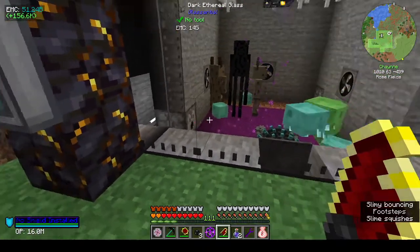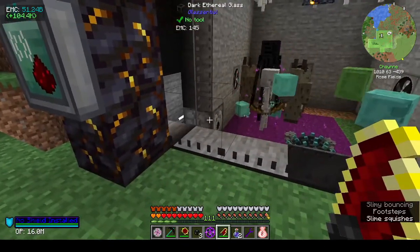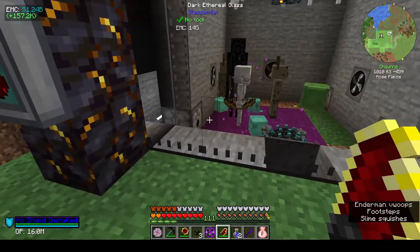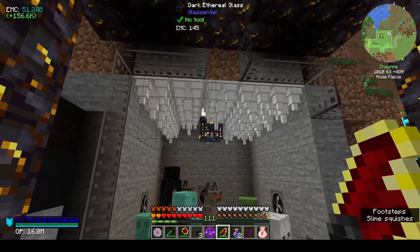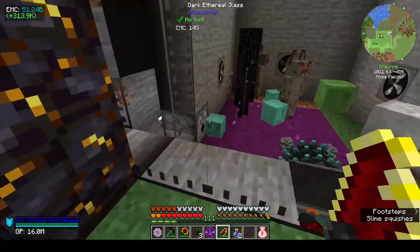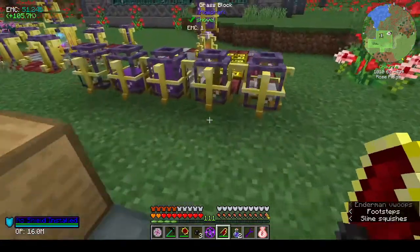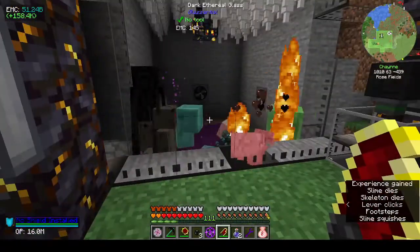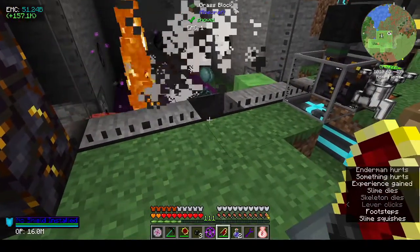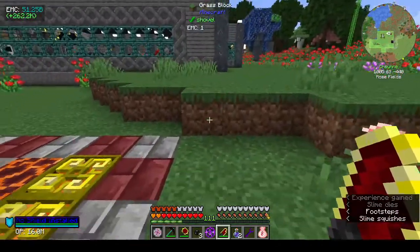Now everything's connected. The only thing I didn't put onto a wireless network is the water dispenser, but I don't really need that now that we've got the light in the ceiling - you can just about see it, it's above the spawner. Now I just have one switch to turn the fans and the mob masher on and off.